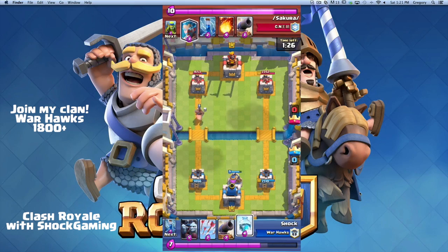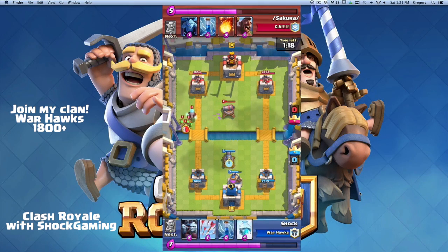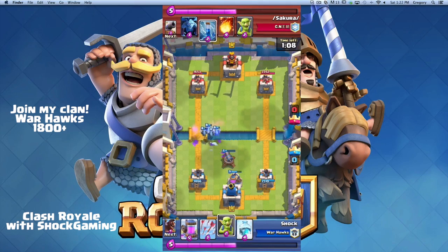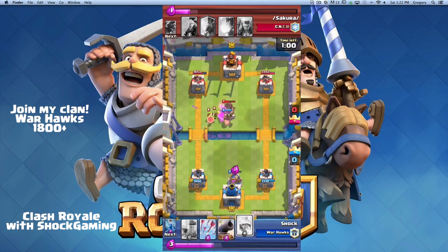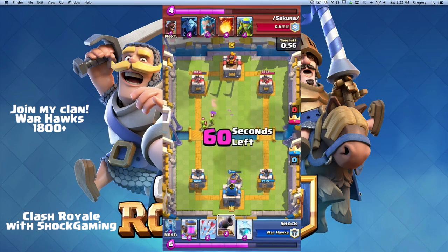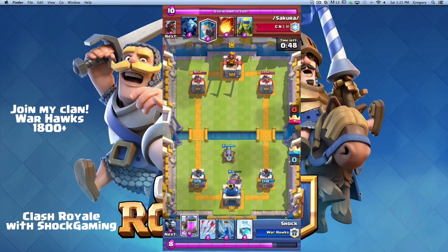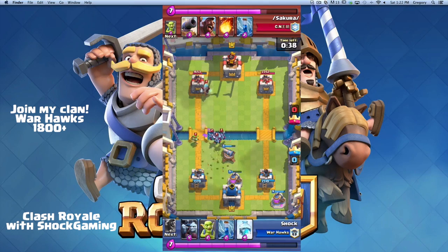Simple hog push — we're going to see what he can do. I realize it's not worth freezing there, so I zap the hog rider and ice wizard to stop the push. Now we have another hog push and he shuts it down with his goblins and cannon — good defense on his part. He's still winning the battle so far, but I'm pumping up on him and he has no pumps.